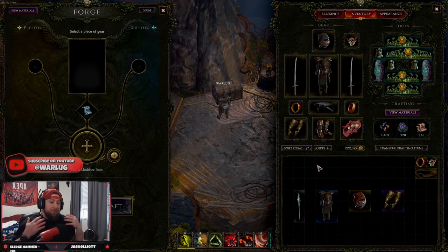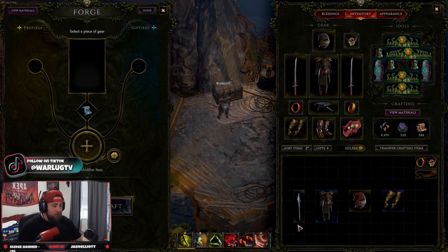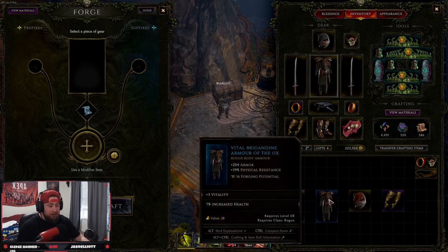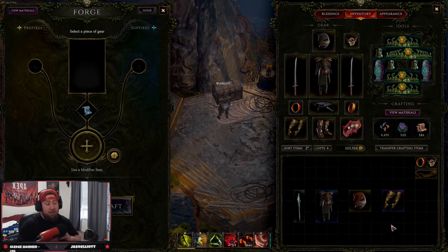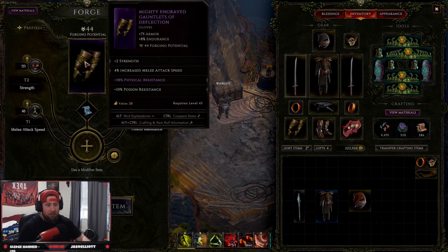Forging and crafting helps you build your entire character exactly how you want it — it allows for great customization. Now, the items that can be forged in Last Epoch are: gray (common), blue (uncommon), yellow (rare), and purple (exalted). This is a basics guide — we'll cover how to craft legendaries and use uniques in another video, but for now we're focusing on these four item types.